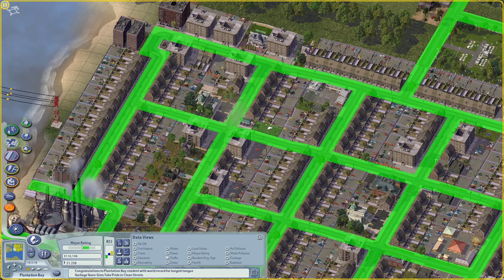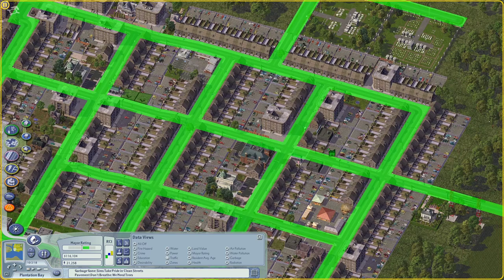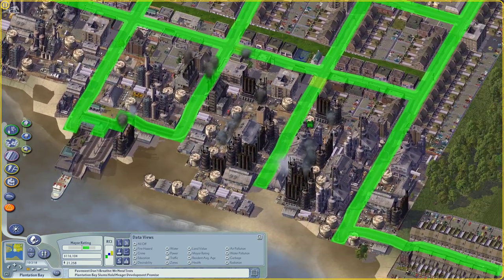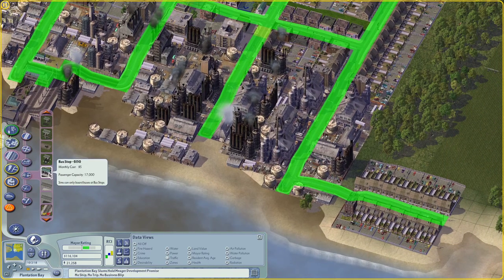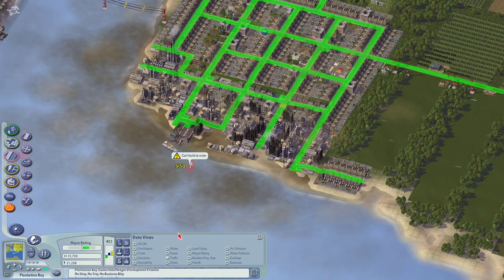Now we're going to have to fix up these zones a bit because the arrow is not facing a road. We've placed bus stops here and there. And these poorer sims especially are going to prefer taking the bus.